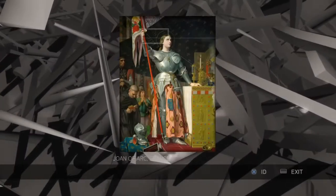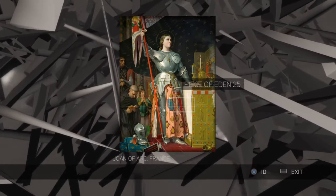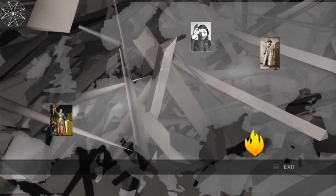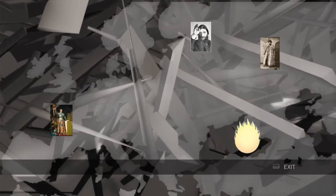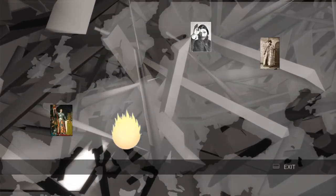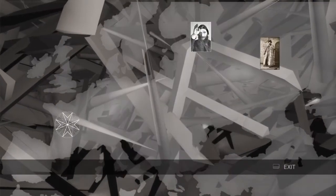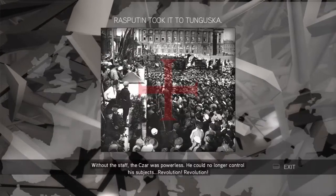Then we get a picture of Joan of Arc. If you go to a sword you'll get a picture down there, and then you get the picture of Joan of Arc and Nicholas, and another man up at the top, and a fire. If you come down with the cursor you pick up the fire. Now if you know your history, you know Joan of Arc was burnt at the stake, so we put the fire on Joan of Arc. Then we pick up the other picture and put it on top of the other picture — without the staff.